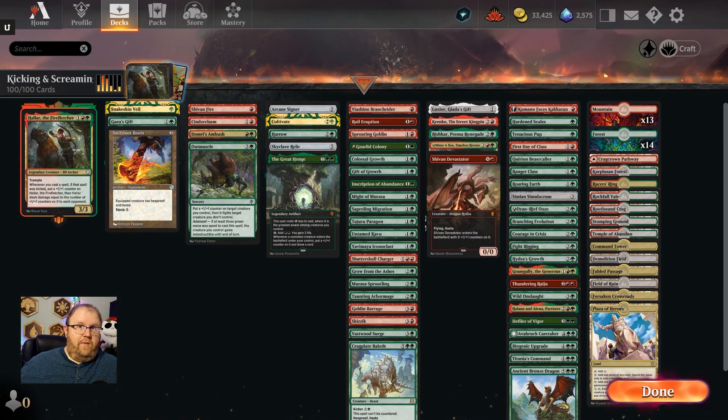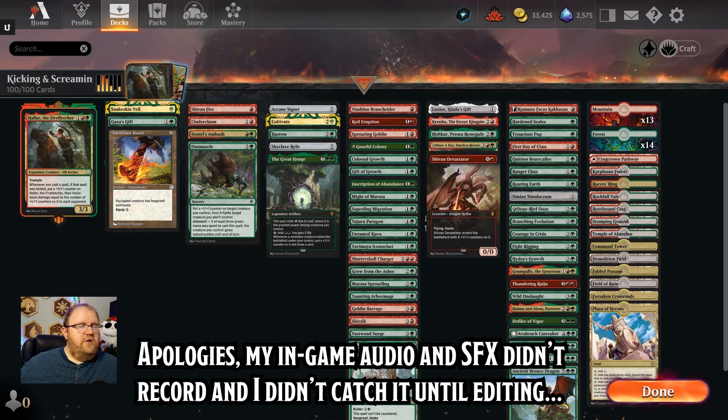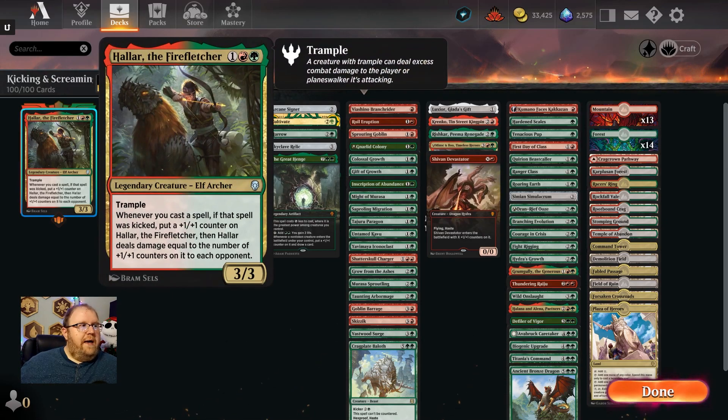Today I'm going to drag you kicking and screaming with Hallar the Firefletcher. It's a little bit different deck, and I'm doing the formatting a little bit different as well. So let's take a look at the deck. This is my Kicking and Screaming deck with Hallar the Firefletcher. Hallar, for one red and one green, you get a 3/3 Elf Archer with Trample that says whenever you cast a spell, if it was kicked, put a +1/+1 counter on it, and then it deals damage equal to the number of counters on it to each opponent.